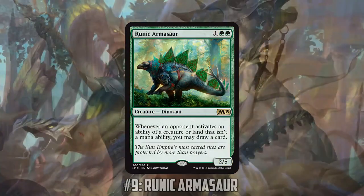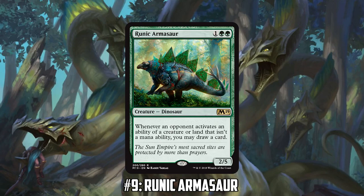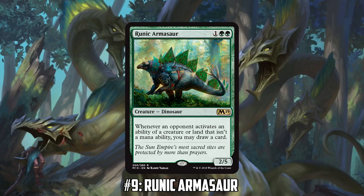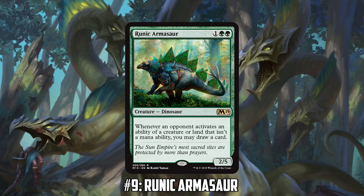Number nine on our list is a Dinosaur — Runic Armasaur. More card draw! Did you just look through M19 and take any card that could draw a card? It's starting to seem that way. Is there a specific deck this is good in, or do you just play it because whenever an opponent cracks a fetch, activates a planeswalker, or does anything, you're getting card advantage?